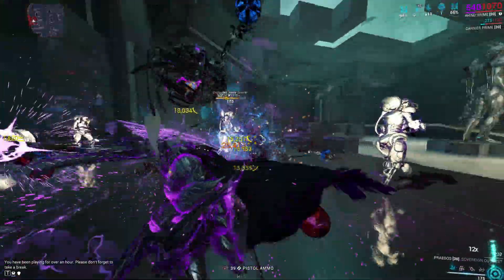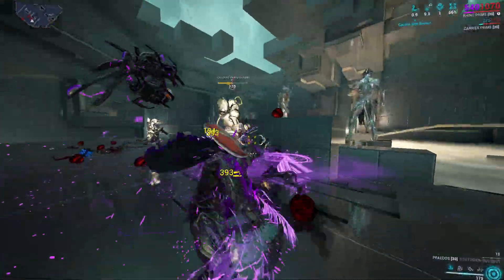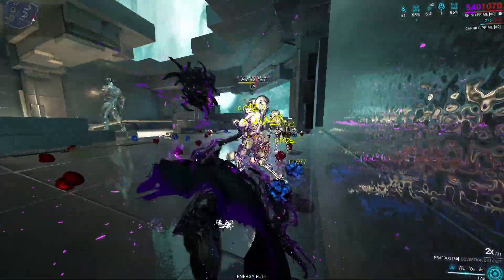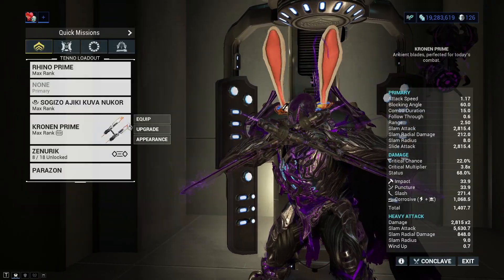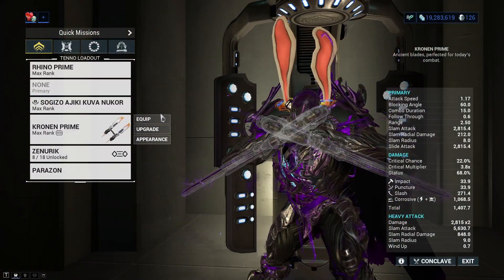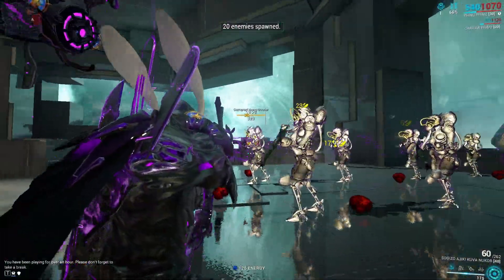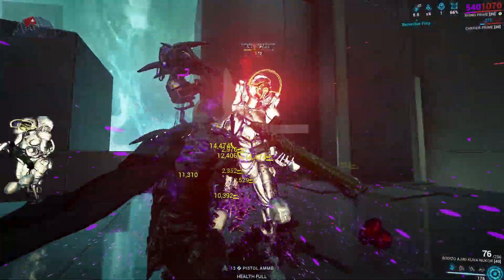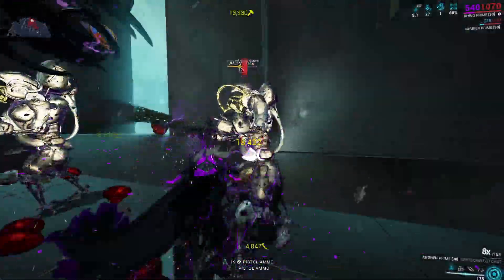As you saw there, a pretty proficient weapon. The range and attack speed gain from the incarnate form is very, very good. If my Kuva Nukor had heat on it, that would be much better, because Condition Overload would scale harder — the more status effects affecting the target, the more damage we do. Keep in mind that activating your incarnate form multiple times is not going to increase your attack speed multiple times, so always keep that in mind.